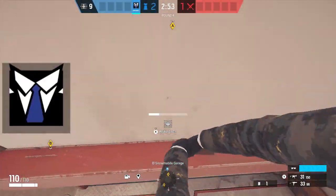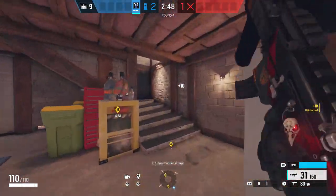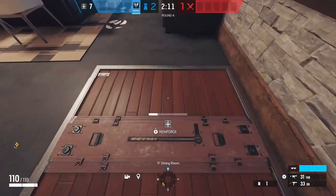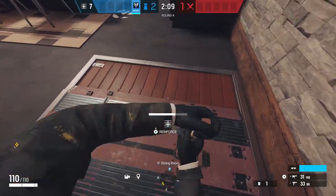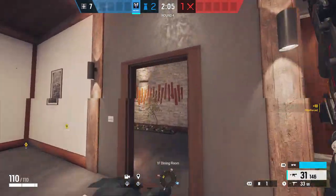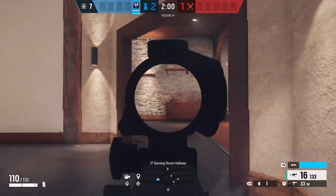Now we have Warden. Warden's pretty much going to be our main roamer, so you want to make sure you reinforce this front wall that faces garage before you do anything else. And then you're also going to want to go and grab the two hatches that sit on top of the objective. Besides for that, I'll pretty much just hold down this main floor. I like to stay around the blue stair side, just in case I need to get back to objective quickly — I can just rotate right on down those stairs without any troubles.